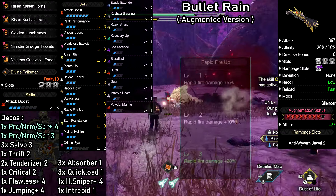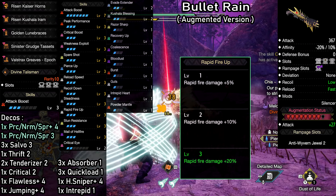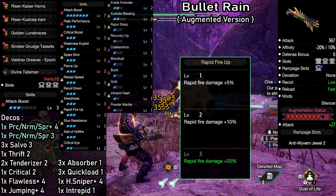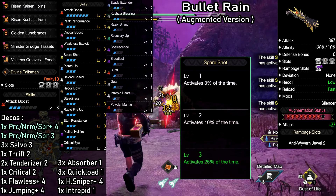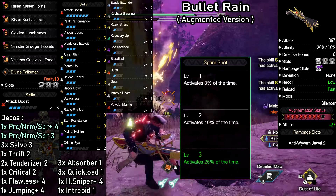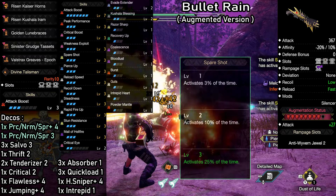Following that, we of course have rapid fire up, which at level 3 adds another 20% damage to any ammo used with rapid fire. Next, we have spare shot to give us a 25% chance to not use up ammo while firing. This will indirectly increase DPS as well.